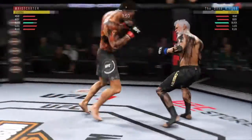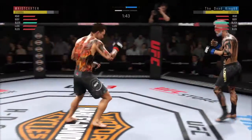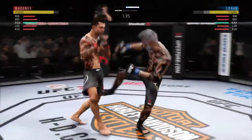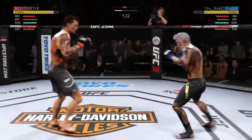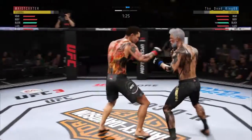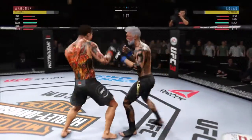Nice defense to block the elbow. Moving well to his left here, trying to avoid the power in his opponent's right hand. Leg kick now. Left him with the jab. Blocks that strike. Nice shot. These leg kicks are starting to do damage, Joe — that landed.